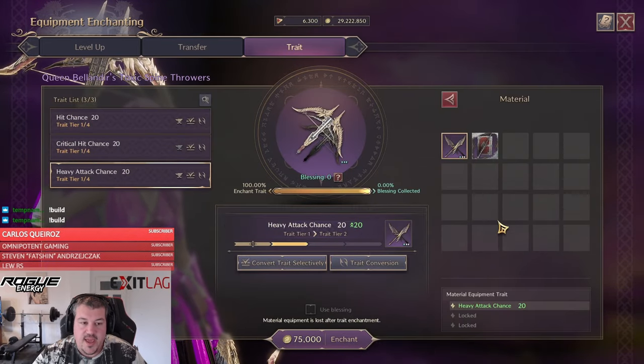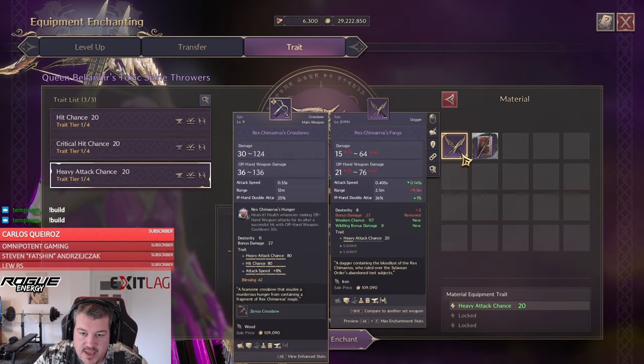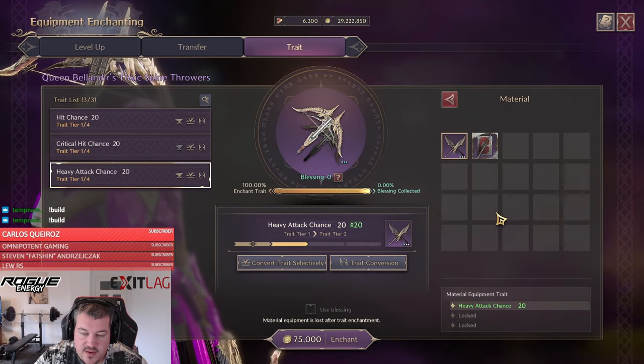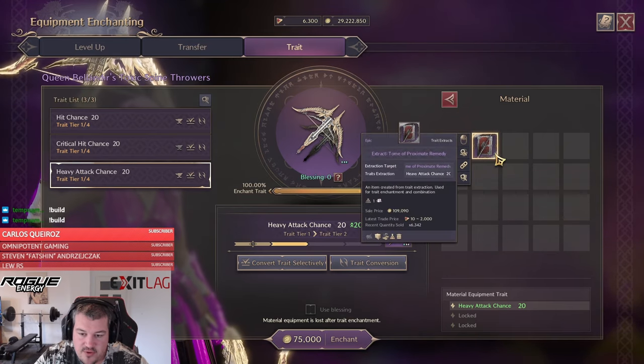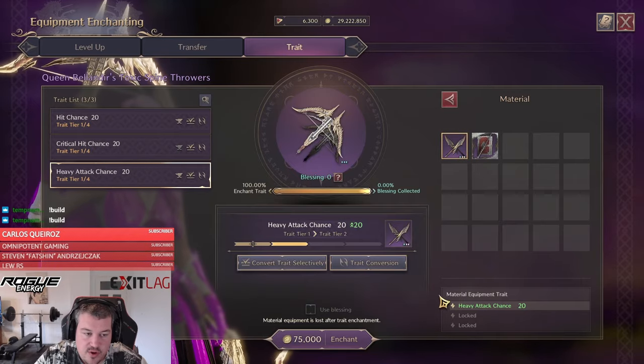And now we are having a fully traded archboss weapon. We are already having two heavy attack chances in the inventory — that one I was able to snipe for only 90 lucent, way under value, and that one I just dropped today.